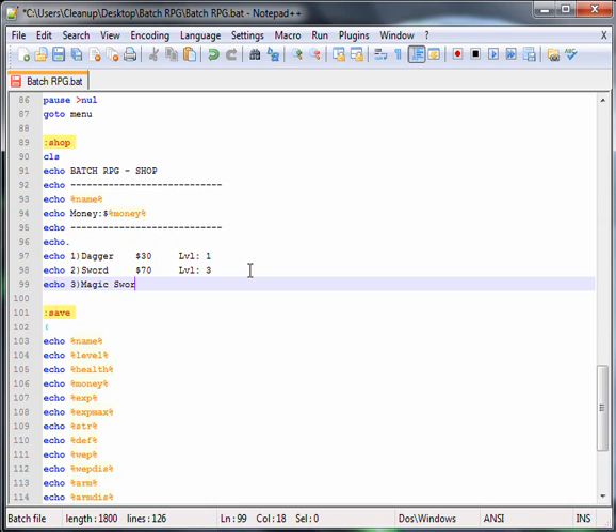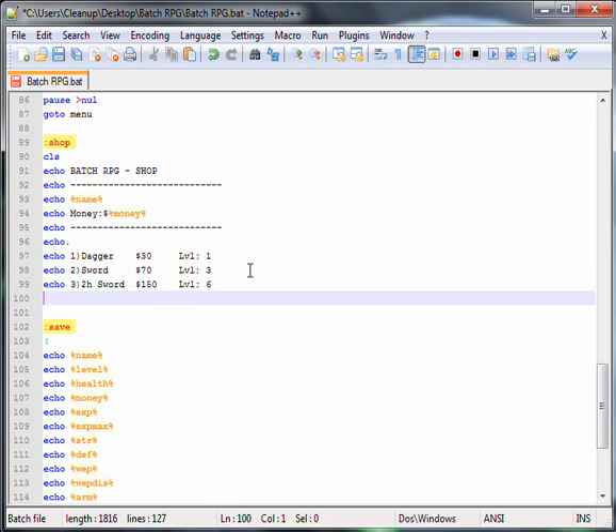Two-handed sword. I'll make it $150, level six.